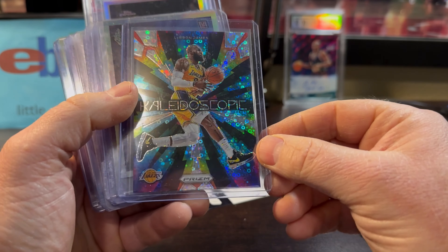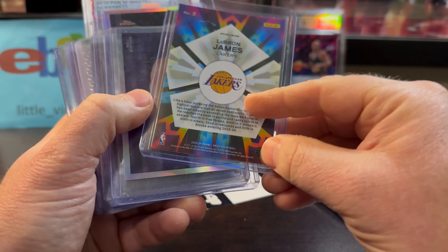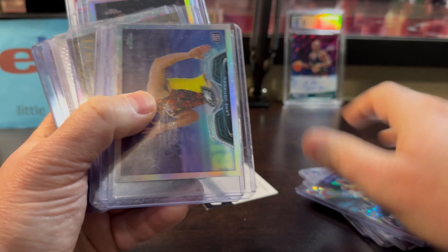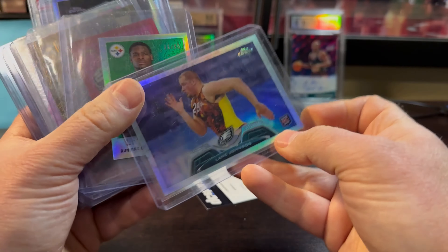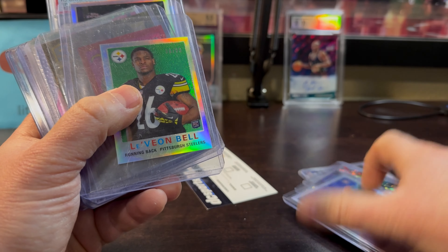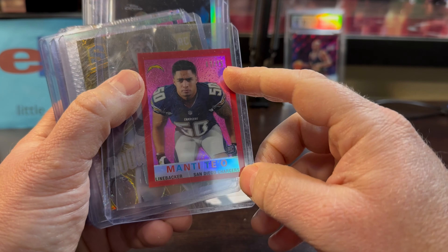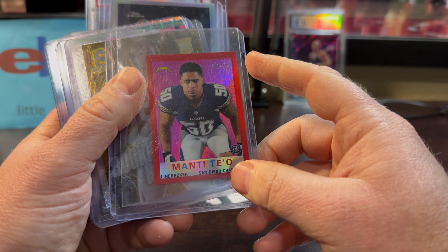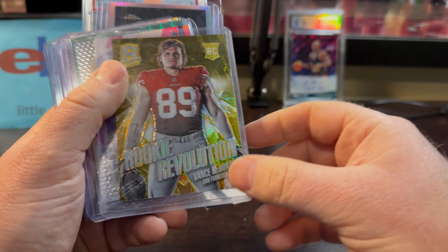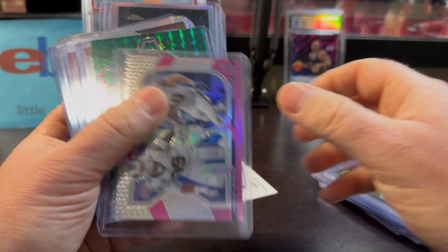Donovan McNabb — a cool-looking Black Refractor out of 99 for $5 to $6. I love the way these kaleidoscopes look, especially the kind of disco ball look. Lane Johnson refractor — future Hall of Famer, 2013 Topps Chrome rookie, $3 to $4. Le'Veon Bell only about a buck out of 99 — he was good for a while. Manti Teo out of 75 — I've been watching him on NFL Network; he's pretty well-spoken. Only a buck or two. Vance McDonald out of 10, $5 — kind of a cool-looking card, $5 for that one.